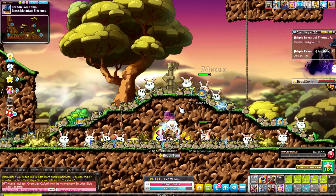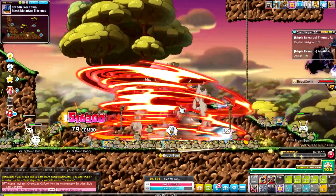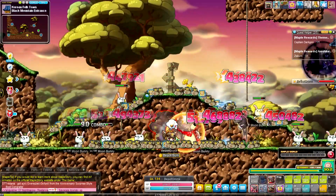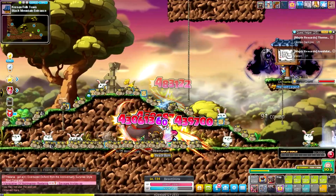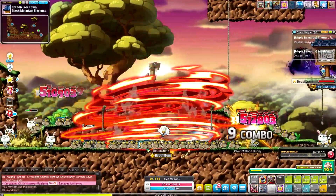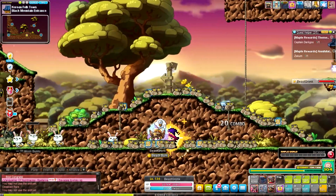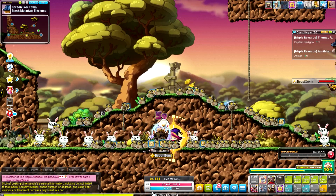Bear form seems to be the best from my rudimentary understanding of the class. Leopard has more mobility for maps where you need to move a lot, but bear is fine here. Slowly picking up some Pensalir gear so I have items ready once we hit 140. I don't think I'll train past burning, though the smart thing would be to go to 200 since it's glitched with all form buffs. I'll probably call it quits at 152 and then start my Ho Young.